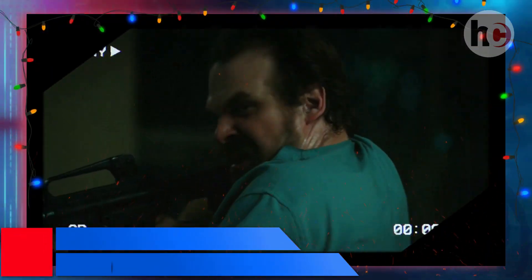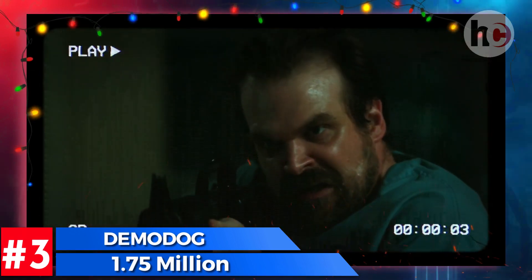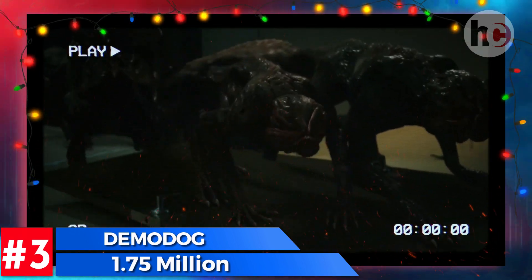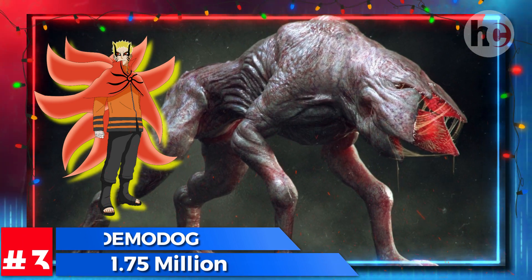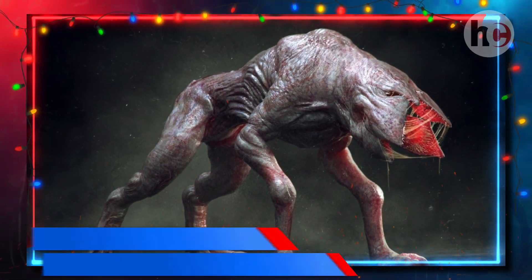It would require 1.75 million demodogs to kill Naruto. Naruto can kill thousands of them with few hits using his Baryon mode. As with all the other physical attributes, Naruto's speed is also increased tremendously when using Baryon mode.